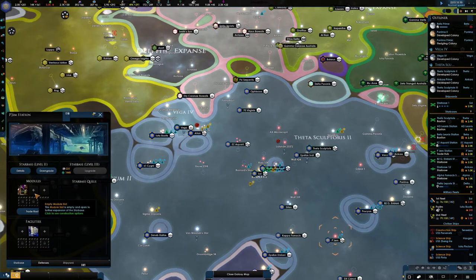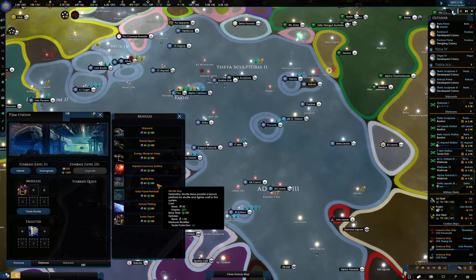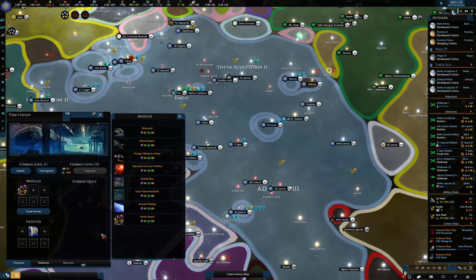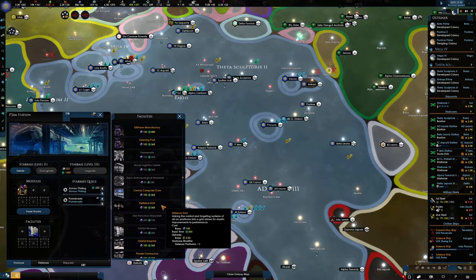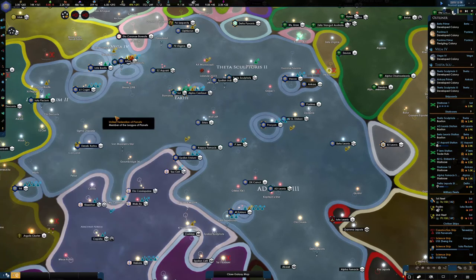Let's have a look at the gem. You are going to need some more stuff. Where are you located? Kind of centrally. I kind of do want the armor plating on it - it's kind of a fullback position. Naval depots - let's go with the armor plating. And let's get the promenade. And a defense grid, or maybe an orbital hospital to help grow. Yeah, I'm going to do that.